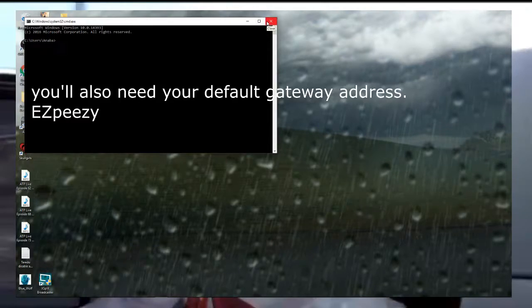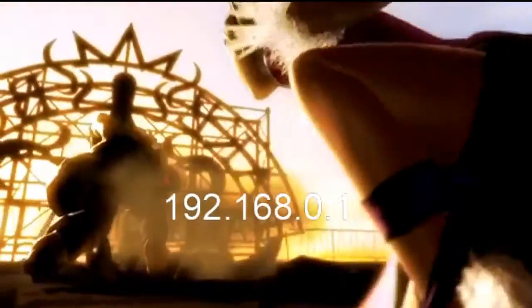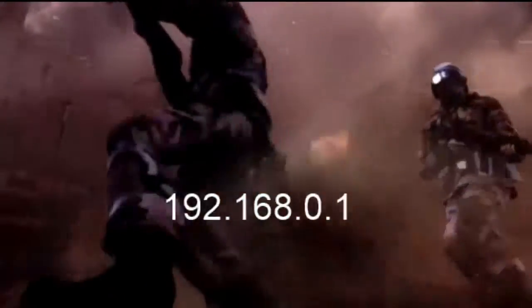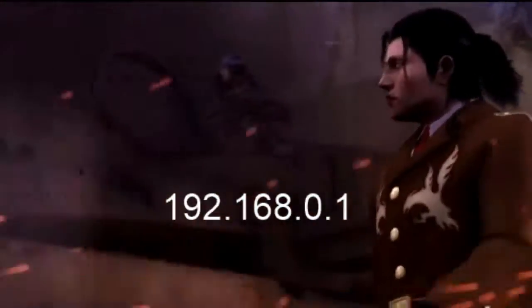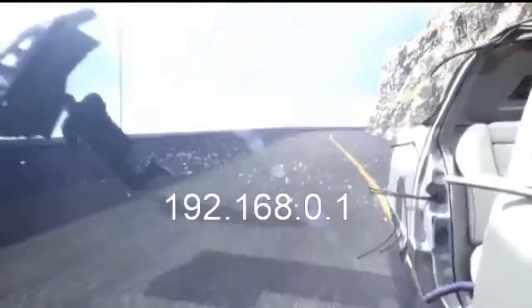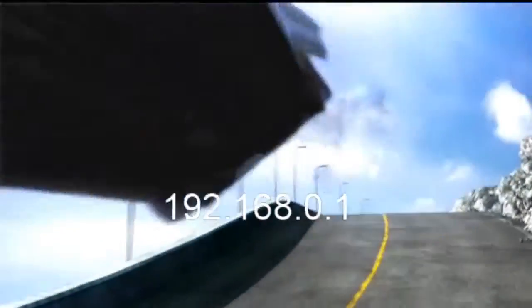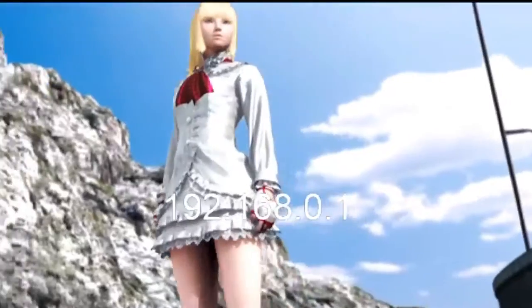When you pull up your IP address, you'll also see your default gateway — you'll need this as well. Type that into your browser and it will pull up your router's settings. This is just the default address your router uses to refer to itself.